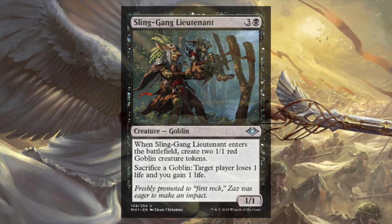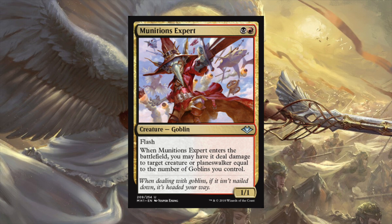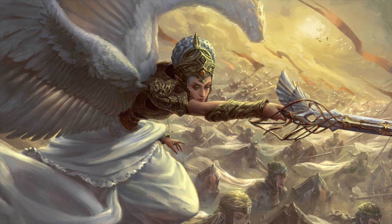We've got another goblin here - Munitions Expert, one black and one red with flash. That's important. When it enters the battlefield, you may have it deal damage to target creature or player equal to the number of goblins you control. It's a perfect instant-speed removal - flash into play with three or four low-costed goblins and it's good removal. I can already tell I'm going to get blown out by this - I'm going to walk right into it. Flash is an unbelievably powerful ability in commander because you're taking away your opponent's ability to react at sorcery speed.